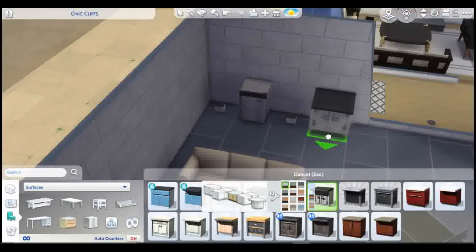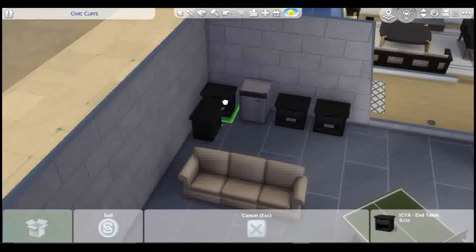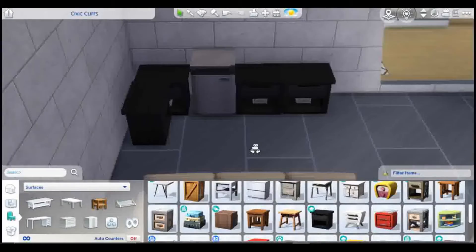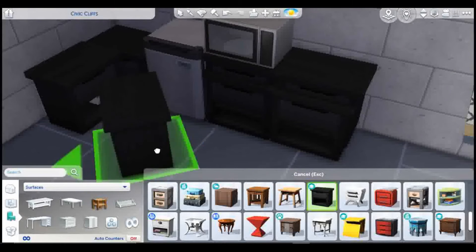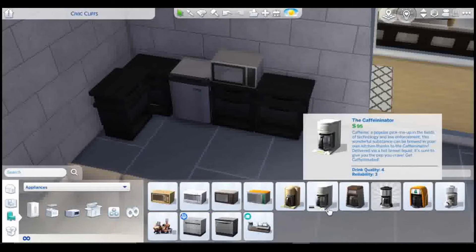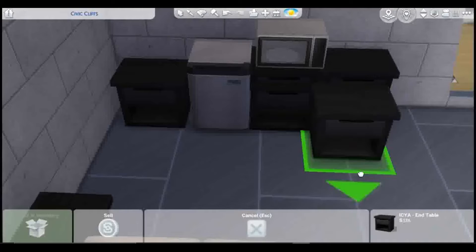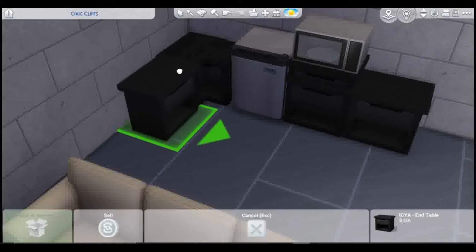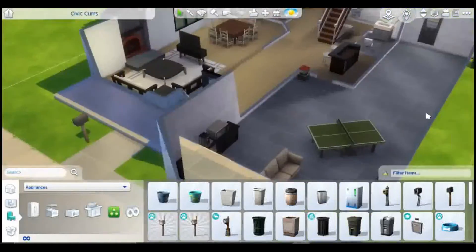I was going to put counters all over the den area but thought that would look too weird, so I tried making the shelves and end tables look like smaller counters. I ended up only using a counter for the one part with the microwave and just putting a coffee pot on top of the fridge instead, because I felt like the counters would have looked odd in a den area like that.